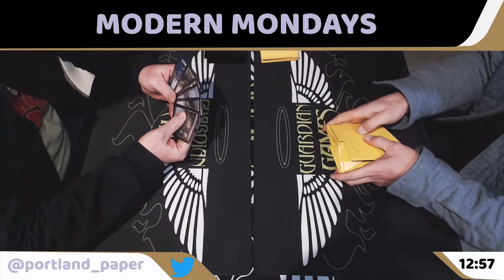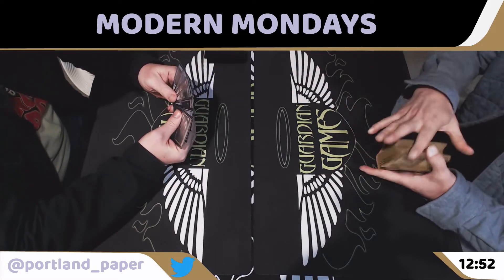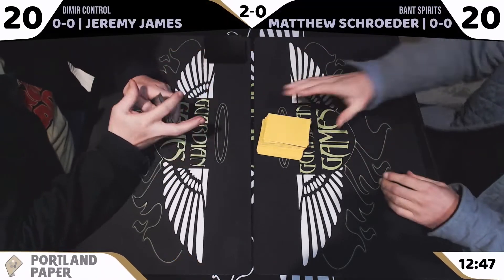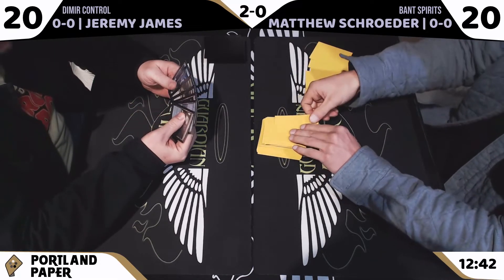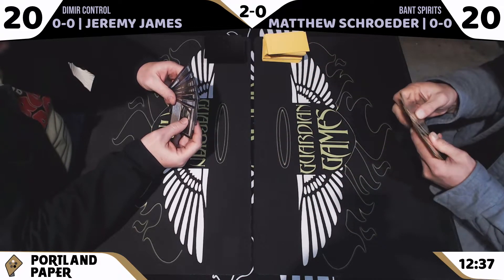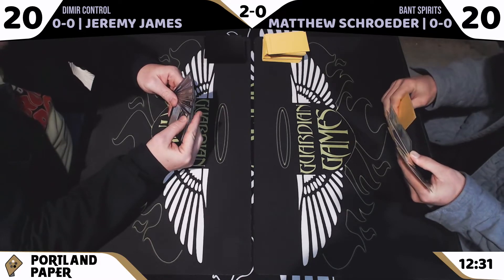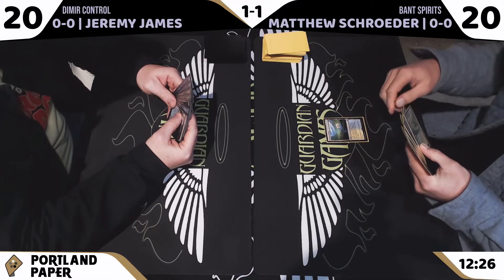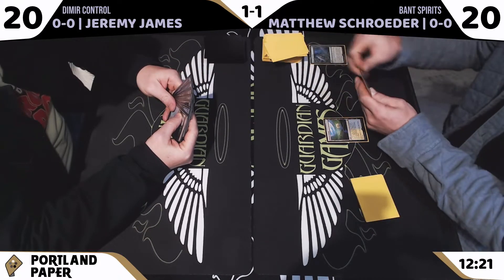Welcome back for your third matchup here, just in round one of Modern Mondays at Guardian Games. We're going to jump in at game three between blue-black control brew and advanced spirits. Jeremy said it was blue-black garbage, but I know that there's some gargoyles hanging out in here. We're going to see a Once Upon a Time out of the Spirits deck.